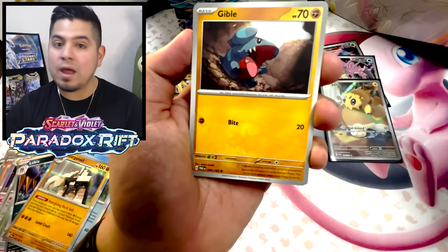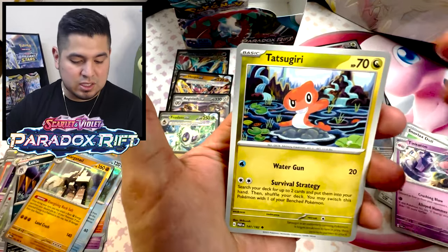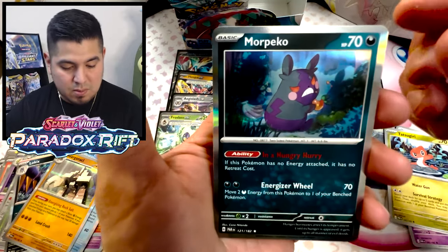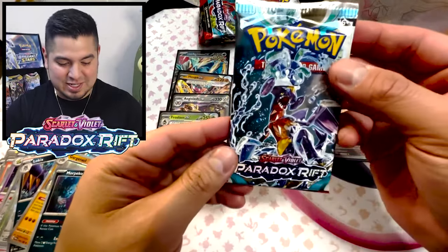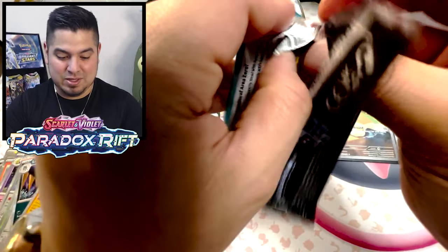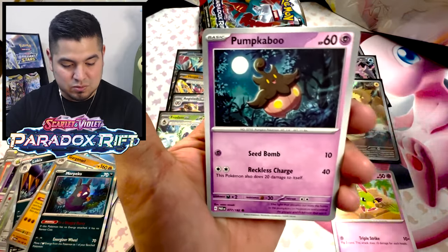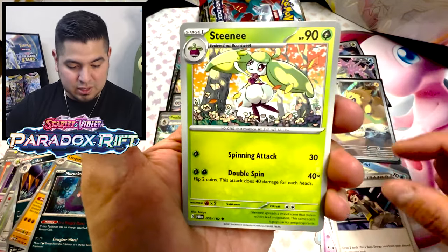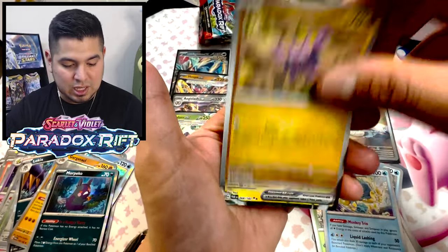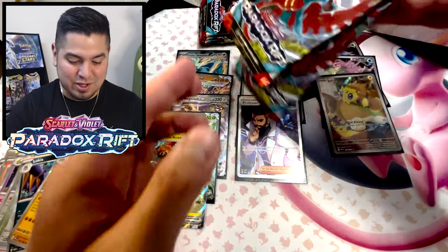About six packs left — pretty stacked booster box. What I love about it is everything is new, so it's like opening a booster box from the beginning, 100% worth it. Brand new set, brand new cards — Aipom, more Pico hollow. This set is just loaded with so many things. Not Remoray, Pumpkaboo, Roark again — I better get a full art Roark at this point. Flamingo reverse, Gligar, Tapu Koko EX again.